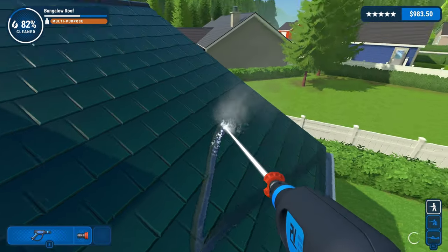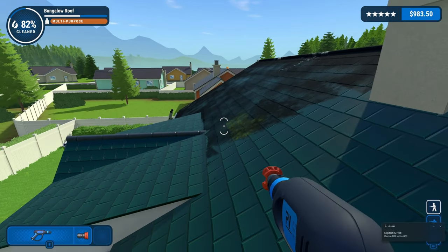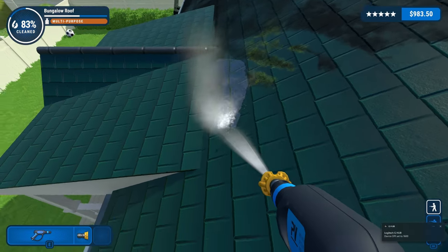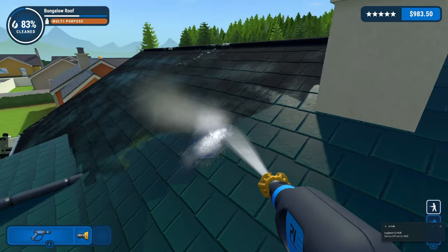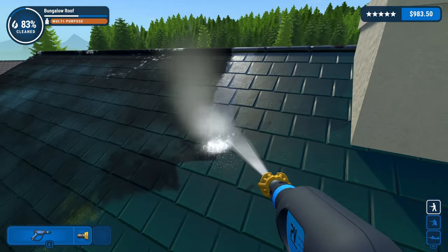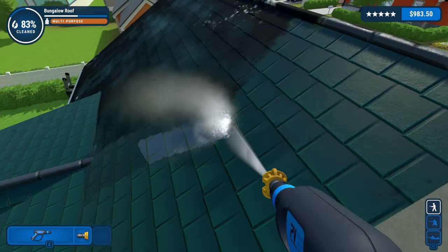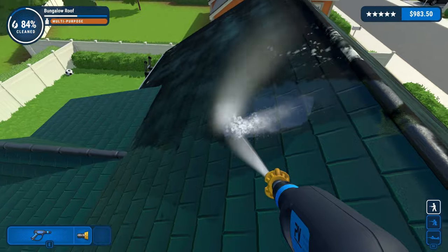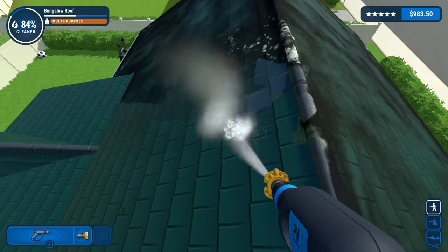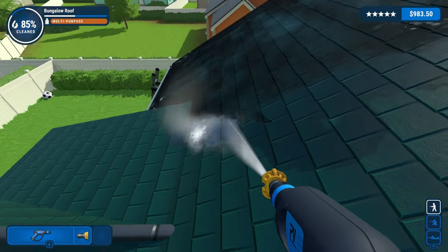I've got a mouse here that can change the DPI as well. I wonder if I hit that - oh yeah, look at that, sniper mode - temporarily back to 1600. It's back to 800 again - I think it's because I pressed the button twice. So if I want to go sniper mode and really nail the shot, I can hit my sniper button on my mouse.